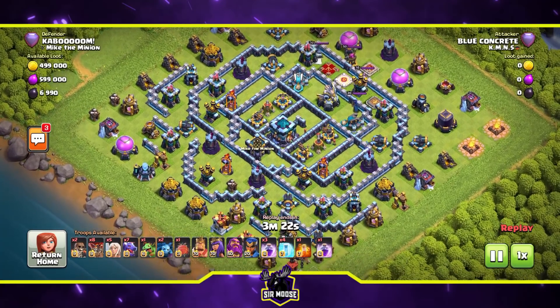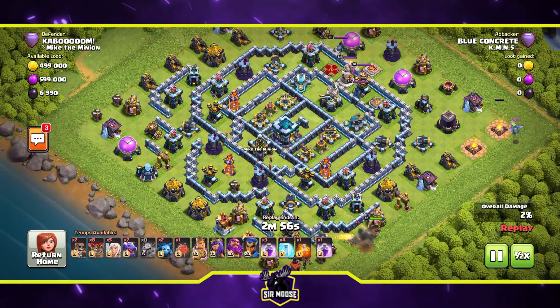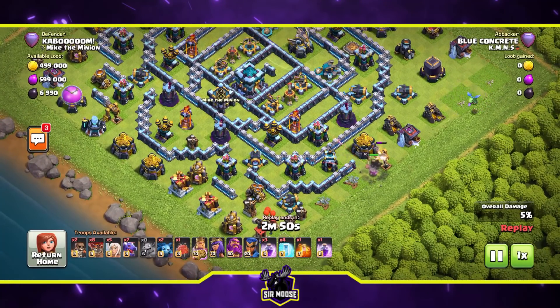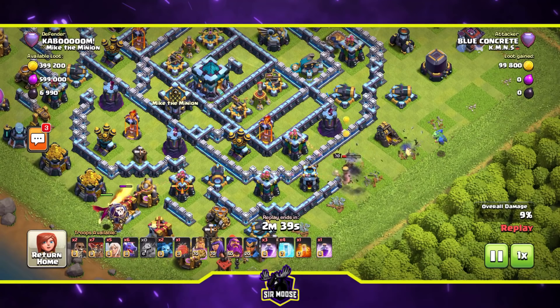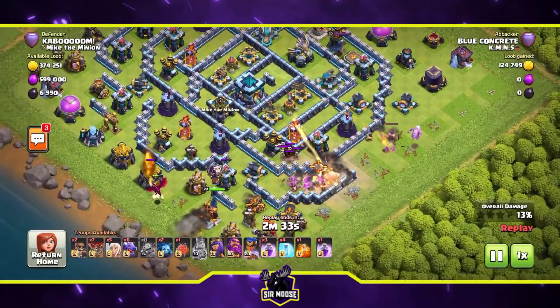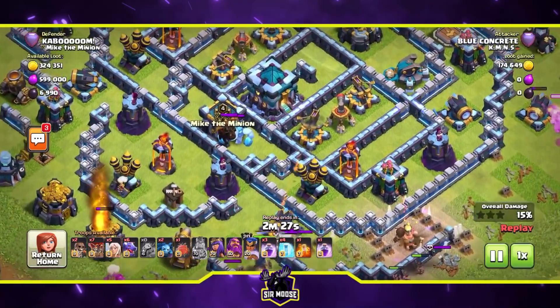On to the next replay — we've got some balloons, healers, and dragons. Looks like an interesting attack strategy. A baby dragon in the top right-hand corner and the king on the left-hand side are trying to create a funnel. When replays start slowly like this, it's time to just relax and practice your breathing techniques.